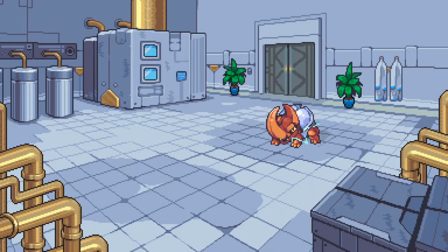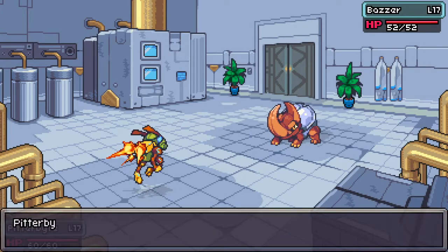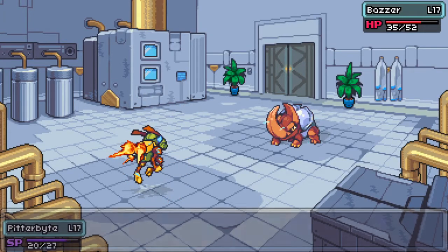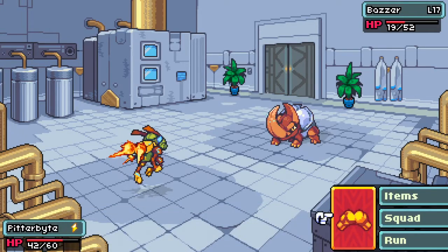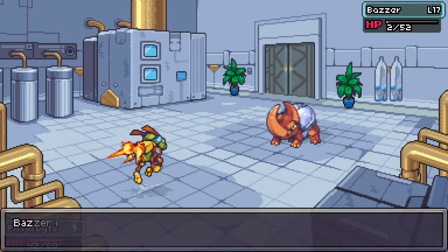We are fighting against Fern and he has 2, which might be a little bit of trouble, but let's see what our Pitter Bite can do here. I'm not too worried about the electricity — well, maybe I should be, that hit a lot harder than I expected. But we should be able to get at least one more propeller punch in here, and then I might switch over to a Mawful. We got him knocked down.